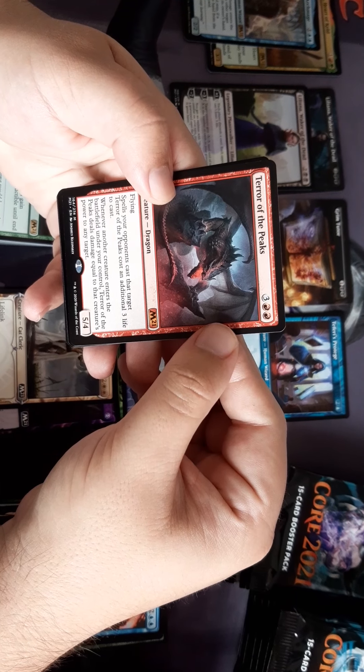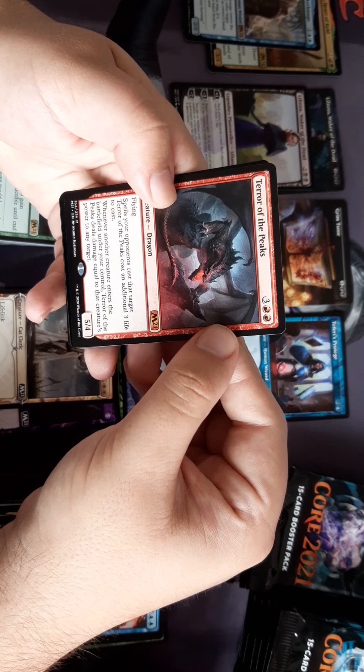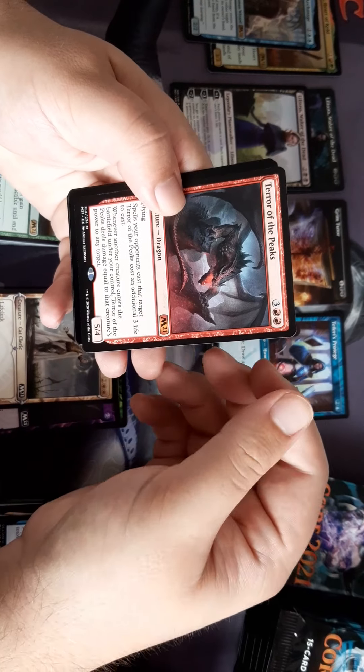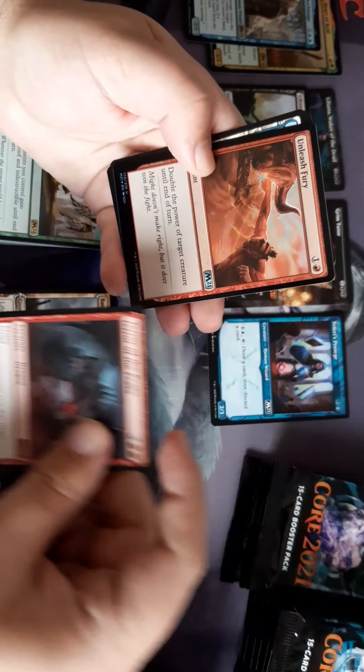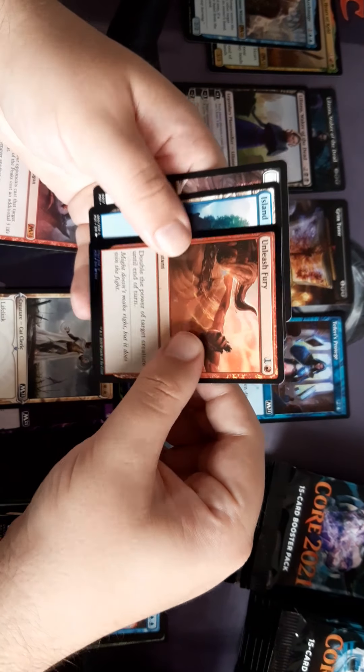Terror of the Peaks — spells your opponents cast that target Terror of the Peaks cost an additional three life to cast. Whenever another creature enters the battlefield under your control, Terror of the Peaks deals damage equal to that creature's power to any target. And then another foil — Unleashed Fury, double the damage.